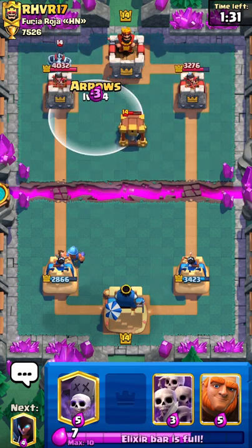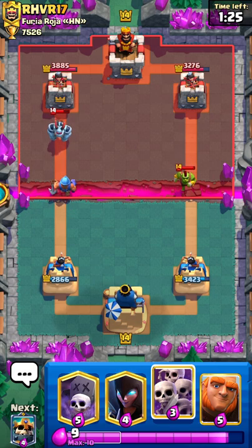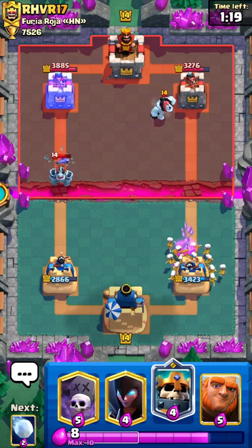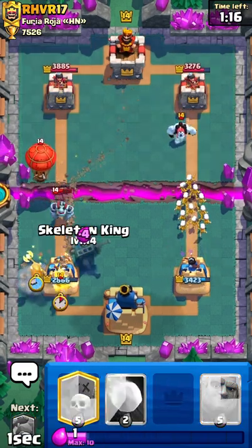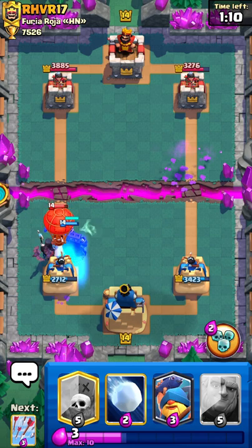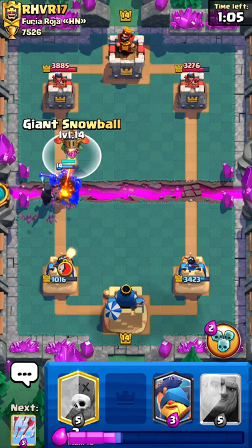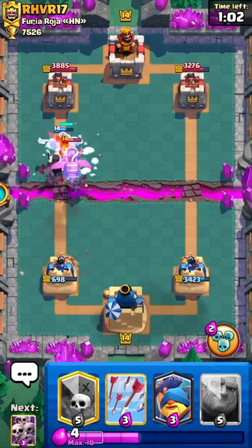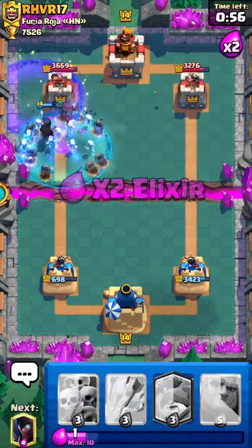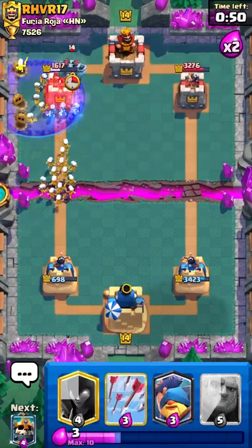I'll arrow this to damage everything. I'll go skarmy here and then get down a skelly king to charge it up. I'm not gonna snowball there - I want to save my snowball for offense. He has to zap, and yeah that gives me free use of the skelly king ability, plus graveyard here. The skarmy as well - it's just so much spam he can't defend it.